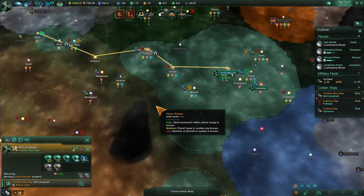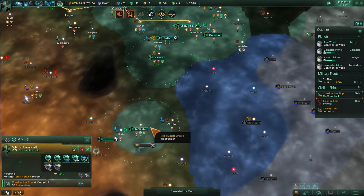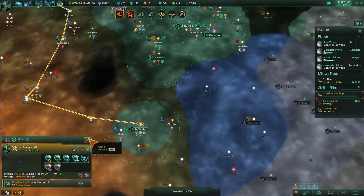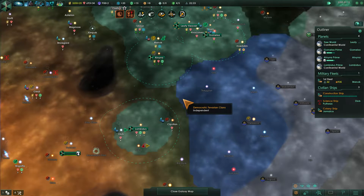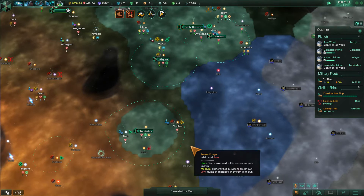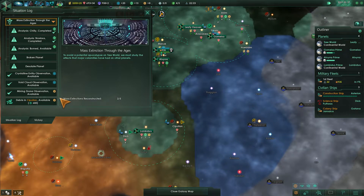We need to find a new star for you to start mining. I'm thinking you should come down here to Lombidius and build your mining stations out. Colony ship is now on its way to Bergrafa, getting there pretty soon. New election as well — I wonder if we finished out our construction... Construction complete.